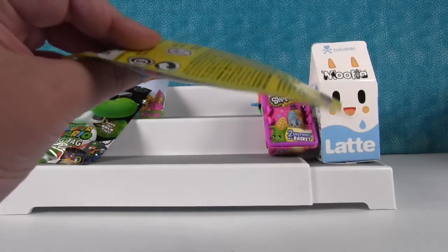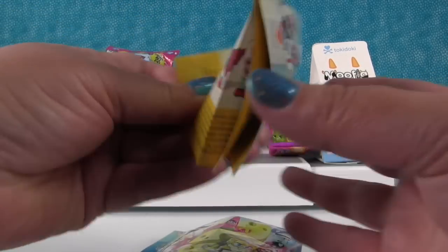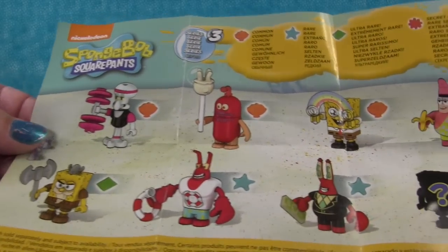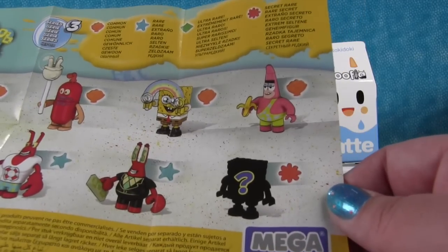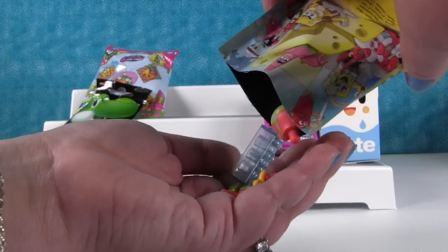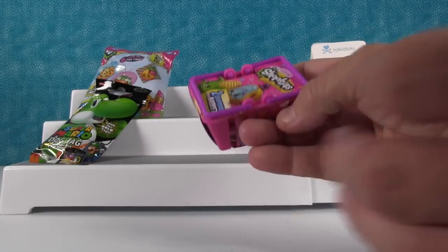I'm going to open up the SpongeBob Mega Bloks. It does not show on the back who you can get. I think this is the first one of these we've opened. Oh, there are a couple of really awesome ones. Look at Mr. Crabs with the dollar bill. I'm looking at Viking SpongeBob. And Lifeguard Larry. Let's see which one I got — you got Patrick with a banana. I'm going to build it while Paul opens his.